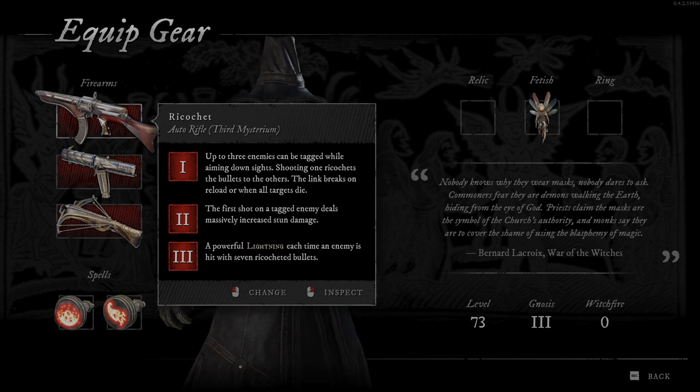And the last Mysterium says: powerful lightning each time an enemy is hit with 7 ricocheted bullets. So you just need to shoot, and every 7th ricocheted bullet is gonna deal lightning damage.